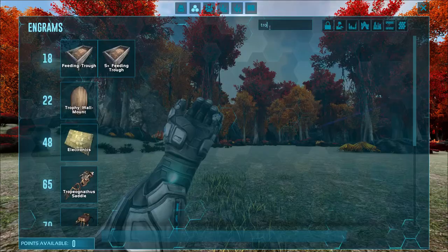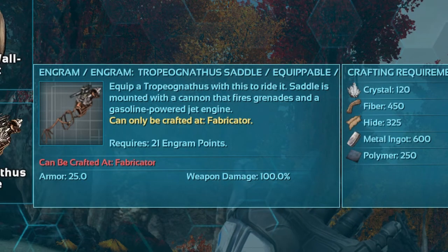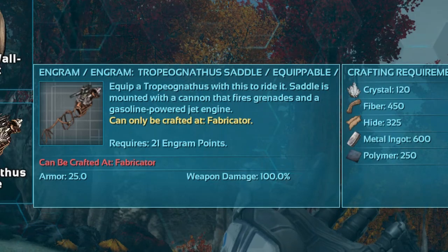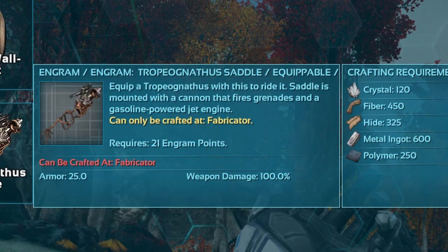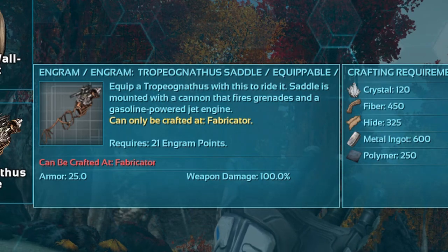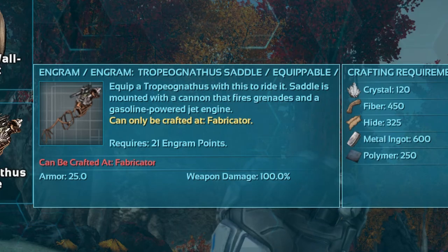Now let us begin. If you want to tame a Tropeognathus you will need to be level 65. For its saddle you will need 120 crystal, 450 fiber, 325 hide, 600 metal ingots, and 250 polymer. And it can be crafted only at the fabricator.